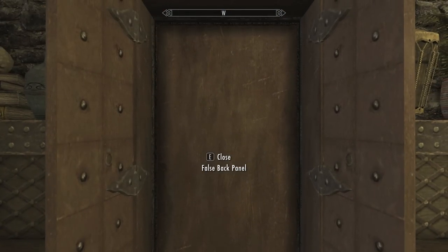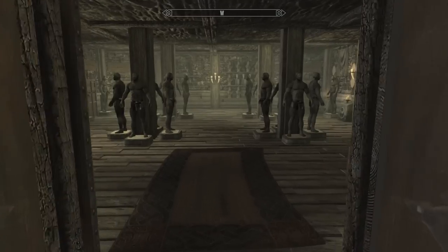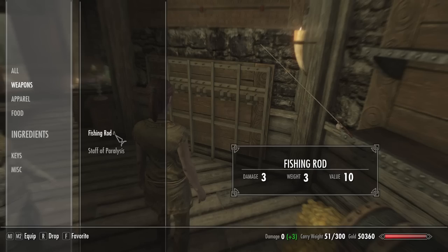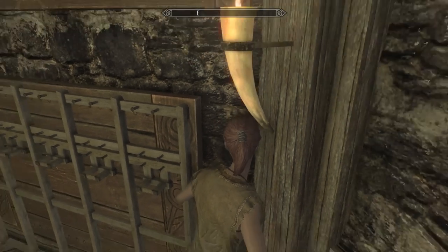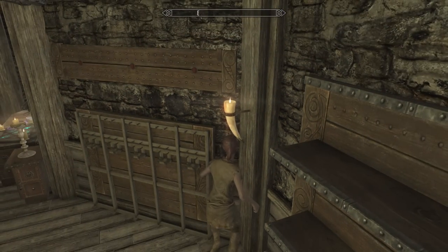Upon entering the Sanctum, find the False Wardrobe to enter the Armory. What we are interested in lies behind the southeast wall. Equip your one-handed weapon in the offhand, stand against the corner of the wall and the weapon racks, and execute an offhand power attack to phase through the wall.